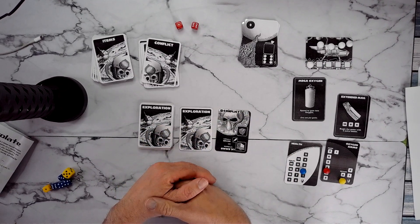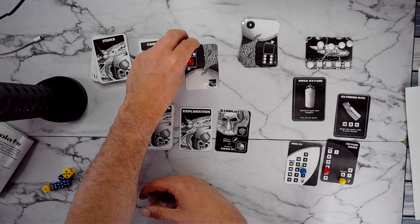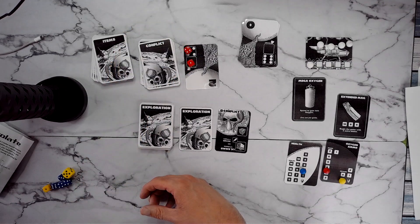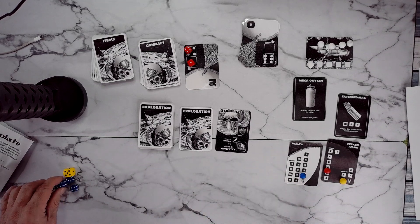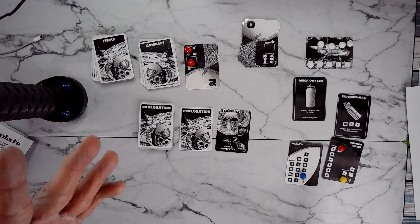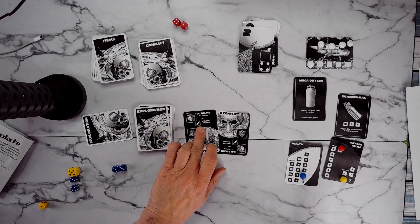Conflict One, Conflict One. I am going to have to do this one — it's a five. I again have a one-out-of-three chance. I take two damage. I'm going to use two rounds. We kill it — good thing I did. We get a small box, plus one oxygen.